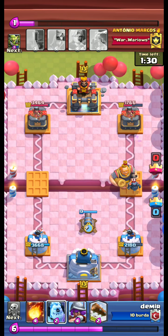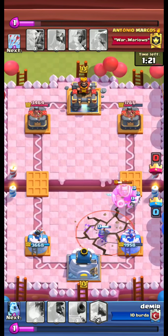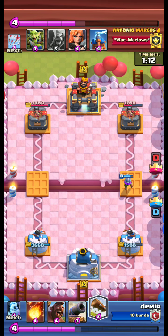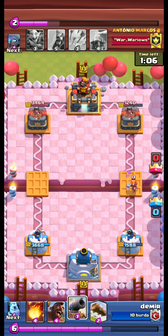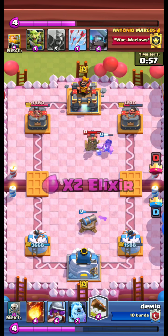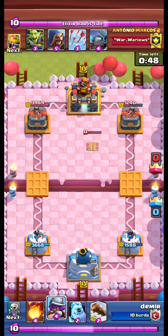Mini Pekka and Royal Giant attack. This is horrible — the opponent also has the earthquake, which is very unfortunate for us. Musky is going down. We are anticipating a Wallbreak here. Yes, the walk is down. We put down our cannon and send our hawk. The opponent also has the Tesla — wow, three counters for our hawk: Tesla, Goblin Gang, and Mini Pekka.